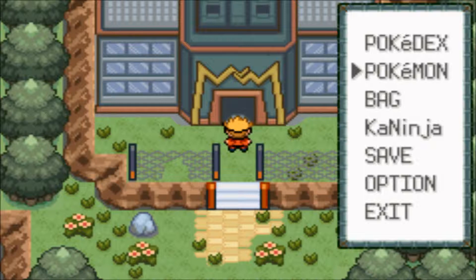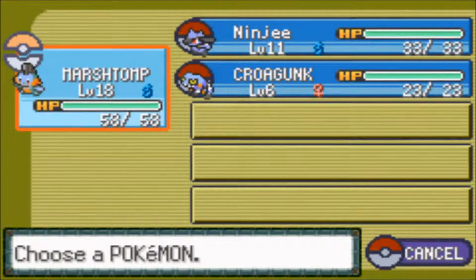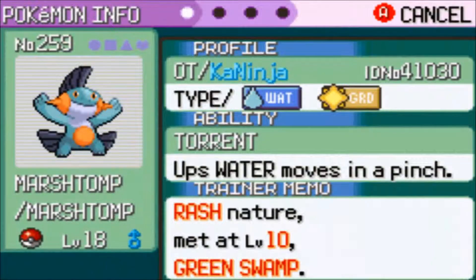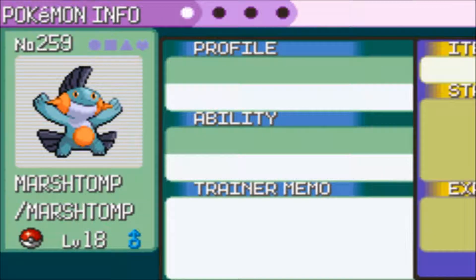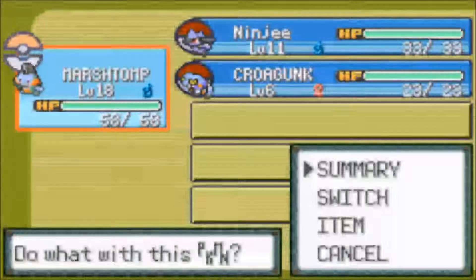Now last time we left off about 10 minutes ago, I had a level 10 Mudkip and a level 9 Ninji, aka Riolu, and I had a Krogunk. Coming back, I now have a level 18 Marshtomp, a level 11 Ninji, and a level 6 Krogunk. Ninji is Riolu — I'm just gonna refer to Riolu as Ninji from now on so guys don't get confused. The reason I trained Marshtomp and not Ninji is because he's a water and ground type Pokemon. My best friend told me if you train Marshtomp, the Magnemites won't be able to kill him because he gets Mudshot at level 16 — which he actually got at level 15. Long story short, we're gonna whoop some ass.